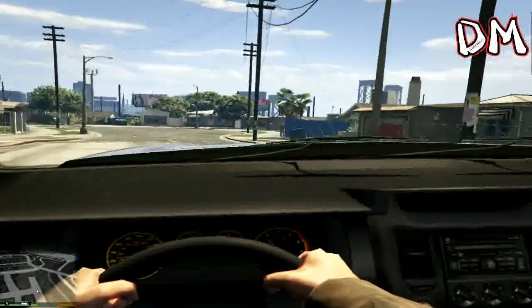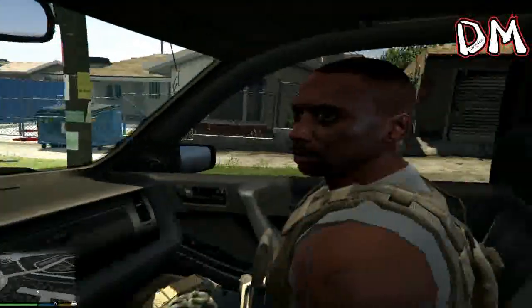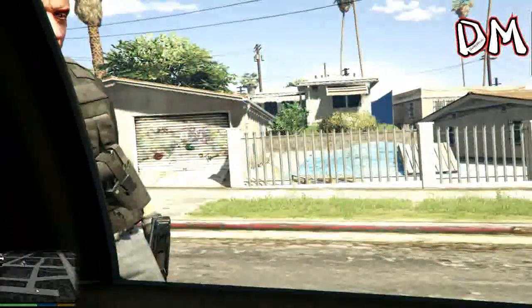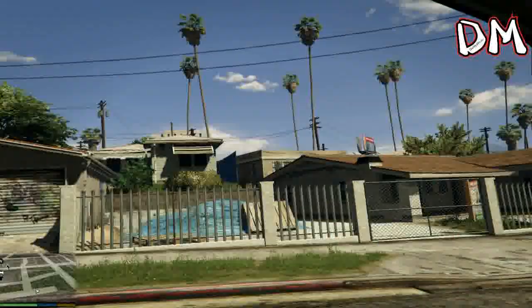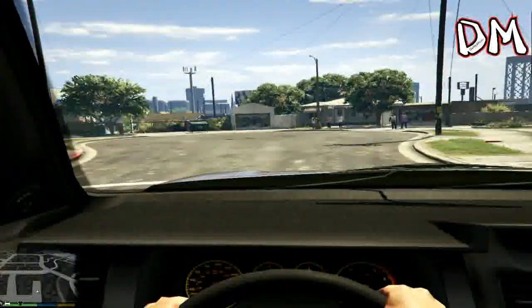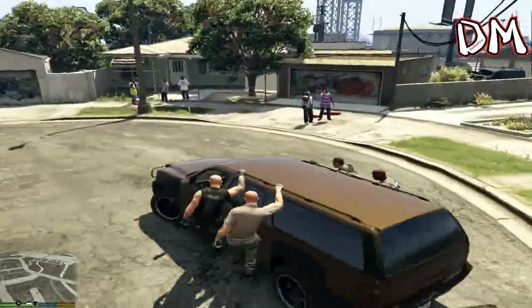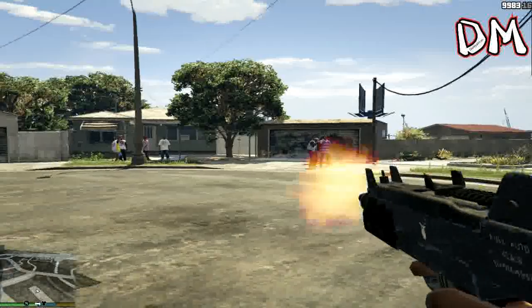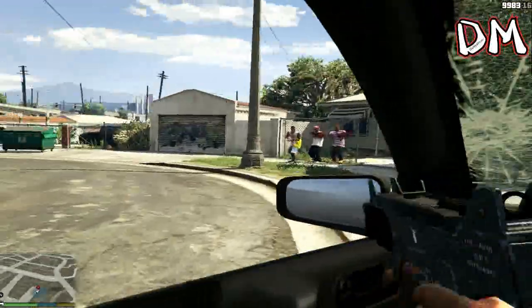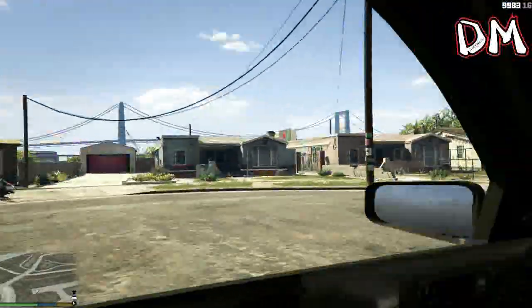I fixed my car there. As I was saying, if I try to get the other window down, only one window goes down — that is on my left side, the driver's seat window. No other window goes down. Let's show you again — there we go, the drill, taking down Ballas, and now I'm going to lift my window up.